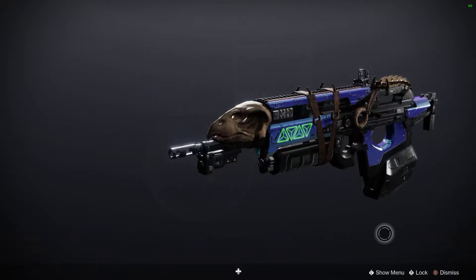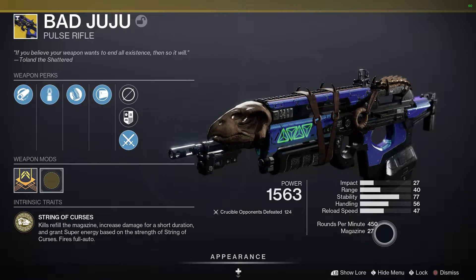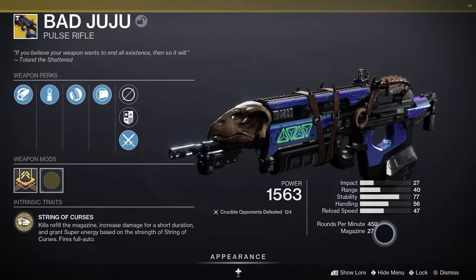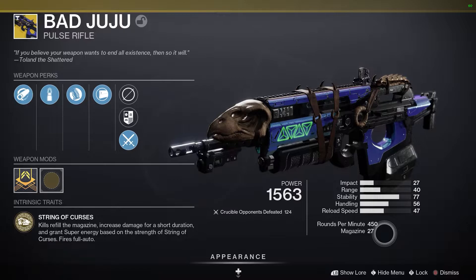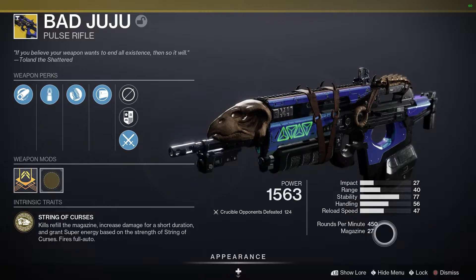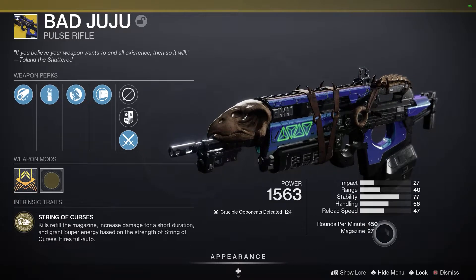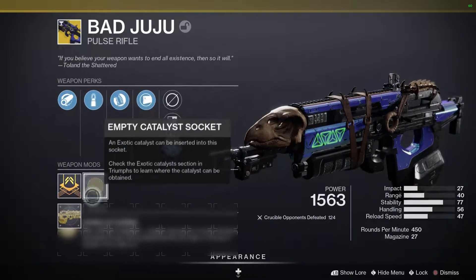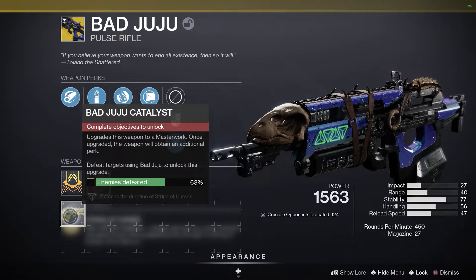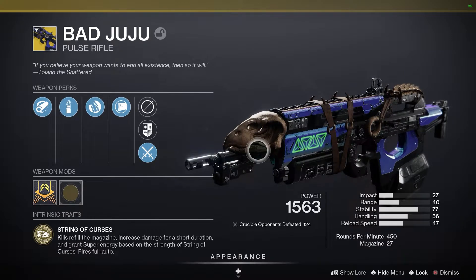What Bad Juju does is it comes with an intrinsic trait called String of Curses, which when you get a kill refills the magazine and increases damage for a short duration. The third stack — the best one — gives you full super energy based on String of Curses stacks. The catalyst, which I'm working on now, extends the duration of String of Curses.